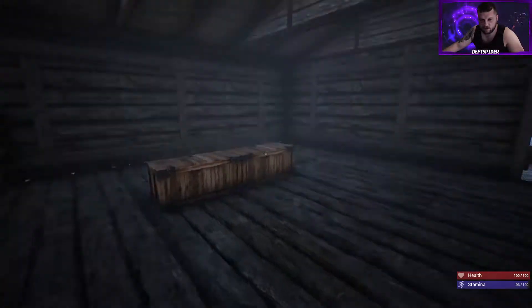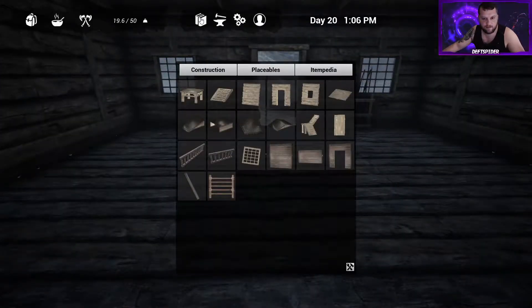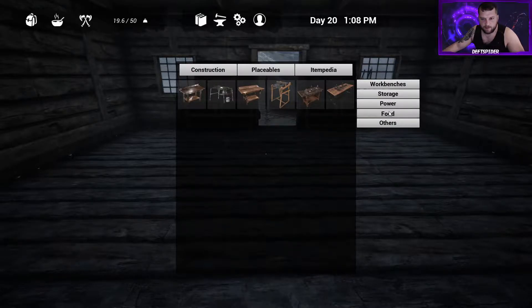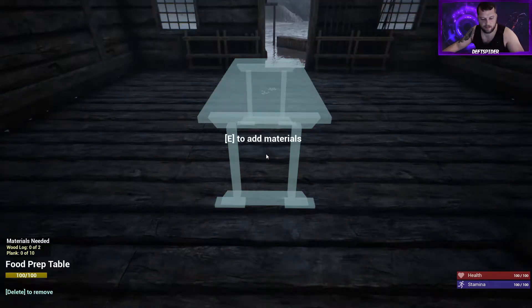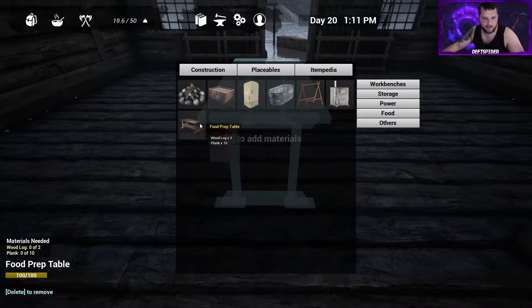Currently if you look down to the lower right, you can see that we're at a hundred stamina. To increase our stamina we first need to build a food prep table. Hit the book, go to Placeables, then Food, and select the food prep table — it's going to be two logs and ten planks.